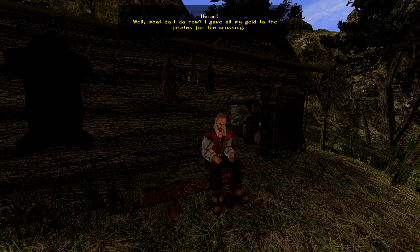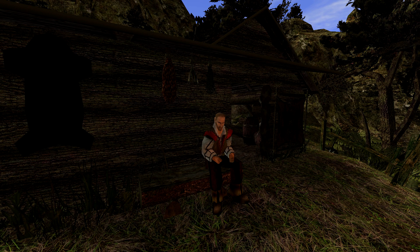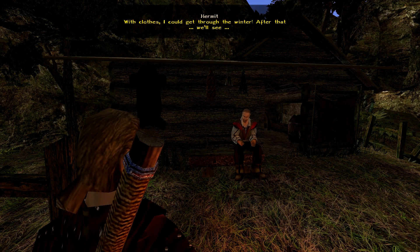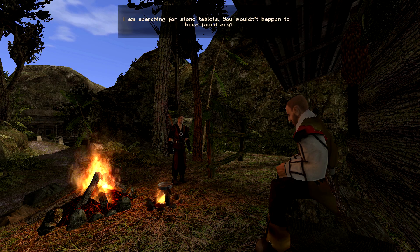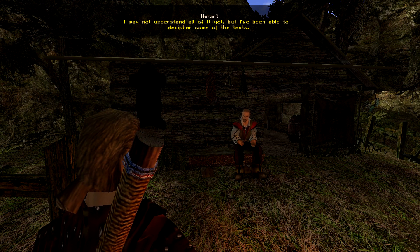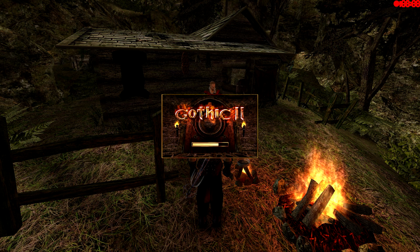I gave all my gold to the pirates for the crossing — all I can give you is a couple of old stone tablets. By all means, I'll look for some new ones. I don't remember which ones he gave us — I'll find that out later. I'm searching for stone tablets — you wouldn't happen to have found any? Yes, but I'm keeping them; they're the only thing there is to read around here. I may not understand all of it yet, but I've been able to decipher some of the texts. So he can actually teach you the language — Mixier is the main one, but this hermit can teach you the most basic ones.